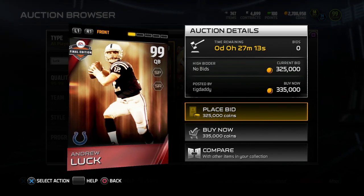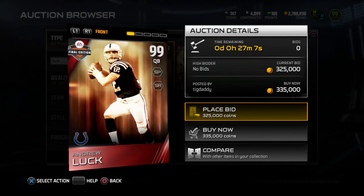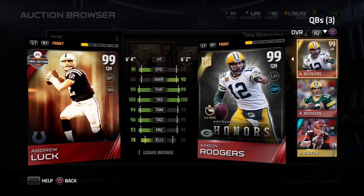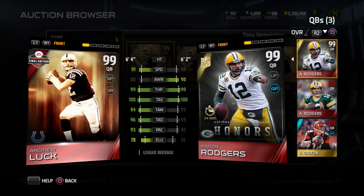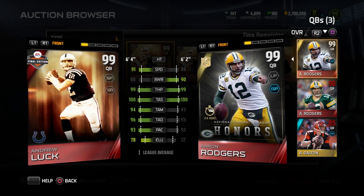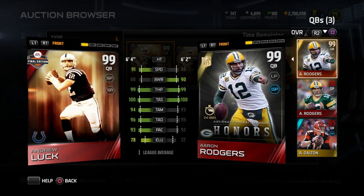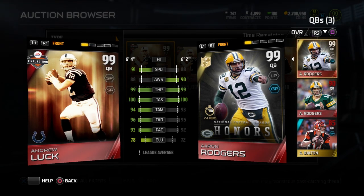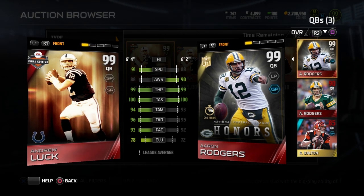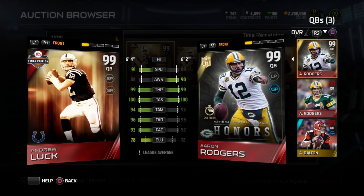I want to talk specifically about why I think this card is being undervalued right now, at least under the current price structure at quarterback. If you go out here and compare this card, I currently have the Honors Aaron Rodgers as my quarterback. I want to show you guys why I believe this Andrew Luck item is being highly underpriced. Right now this Andrew Luck is going for about 300 to 320,000 on PlayStation 4, whereas Aaron Rodgers is going for about 290 to 300,000 — about a 10 to 20,000 coin difference.